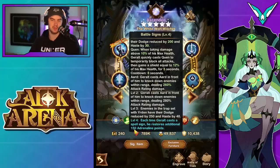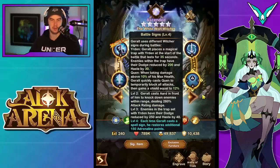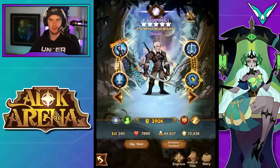Each time he casts a sign, he restores an additional 150 adrenaline points. That's based off his 60 engraving, which you need to get for that effect. But once you get that, I feel like he's just going to sit in his alt form basically forever.